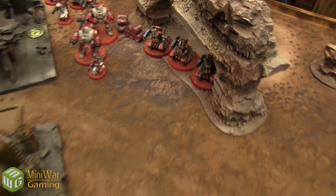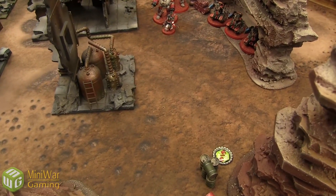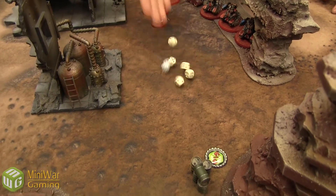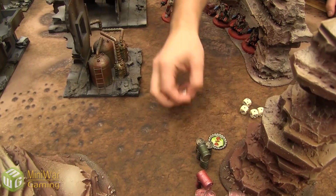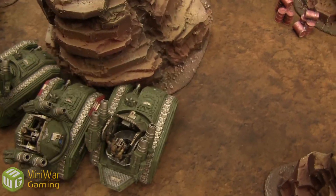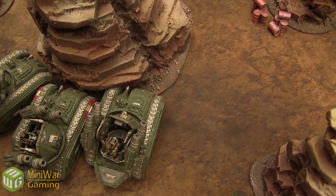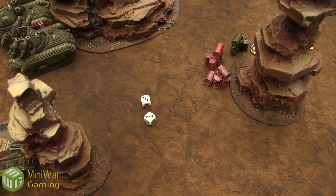The Destroyers are here to fire their haywire shots into my Wyverns — six shots total hitting on fours, two hits. Both are haywire, so one nothing and two glancing hits. Front armor is obscured for a five-up save, plus knife-fighting for four-up, and camo netting for a three-up cover save. Make them both — nice.